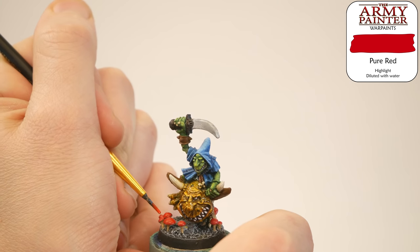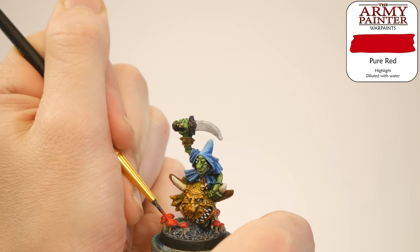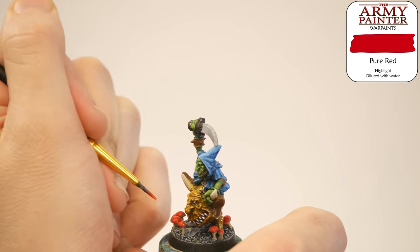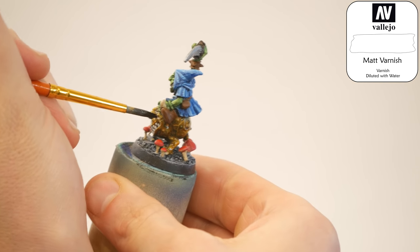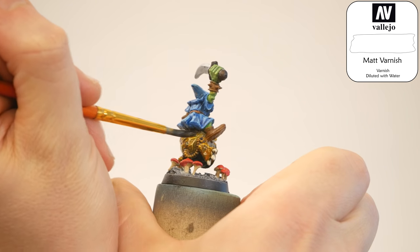I put two coats of Vampire Red down on the mushrooms. As the second coat was just starting to dry, I dropped in a drop of a lighter red called Pure Red — just for a little bit of a transition there. Then, while letting the red dry, I put down a coat of matte varnish on the squig. He's too shiny — time to dull it down.